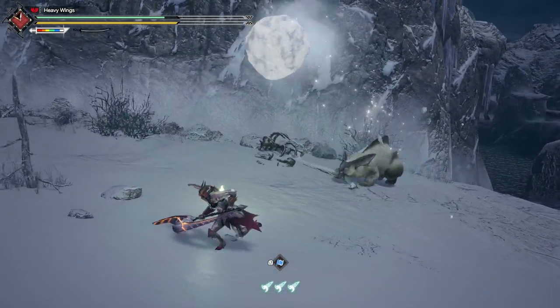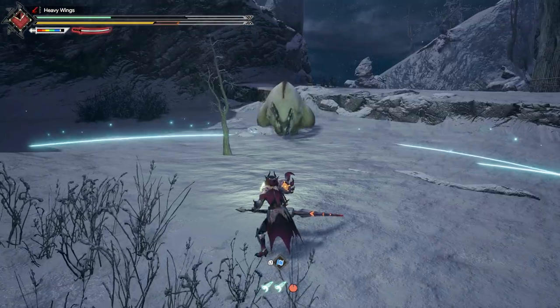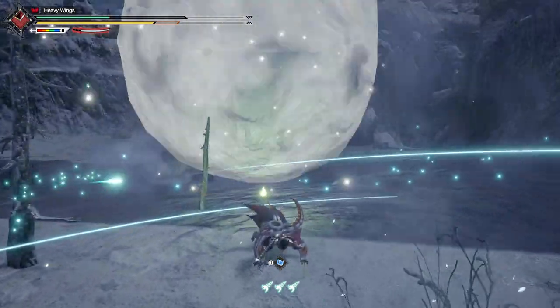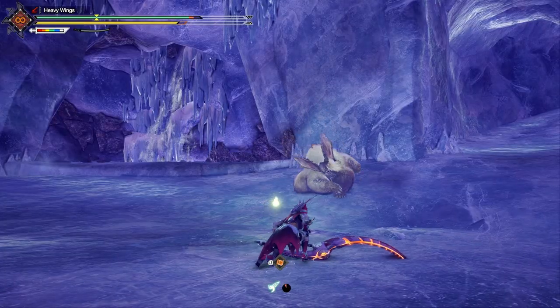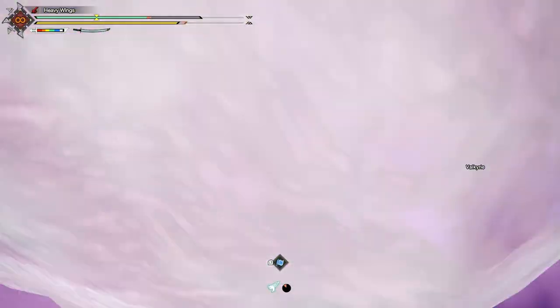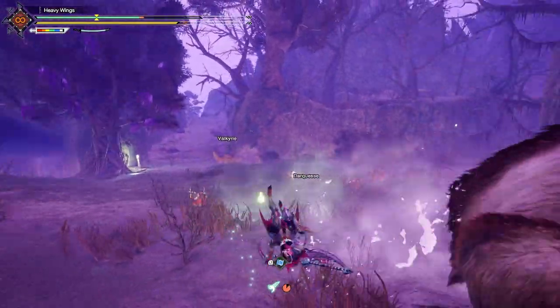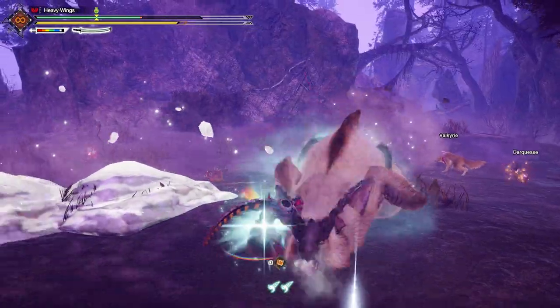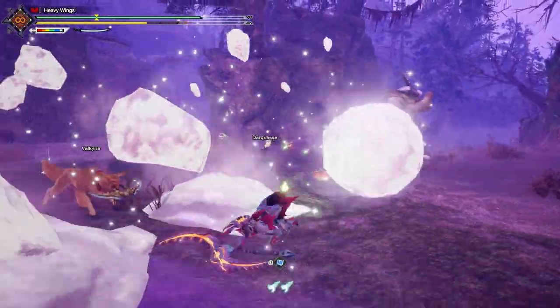When he throws ice chunks that land on the ground, they form snow puddles that restrict your movement. Getting hit by the giant snowball won't inflict Snowman anymore, due to its removal in the 5th generation. Sunbreak Lugumby has very few differences, but when enraged he becomes a lot faster — not just his rate of attack, but his snowballs move at an incredible speed and he chains them with other attacks. His smaller snowballs leave larger puddles too.